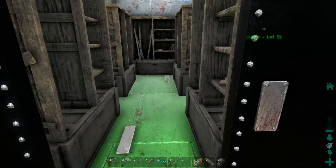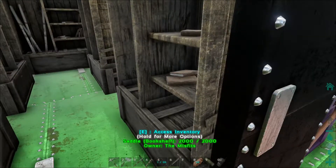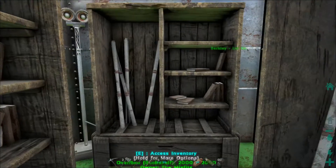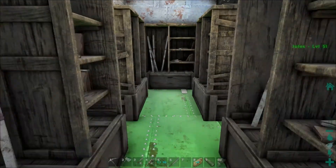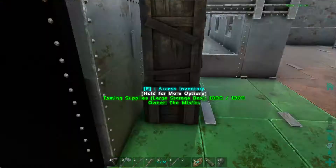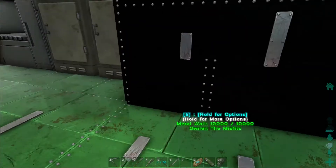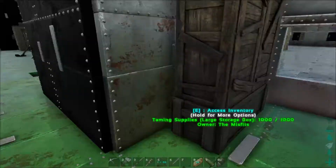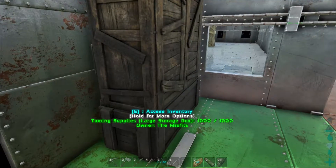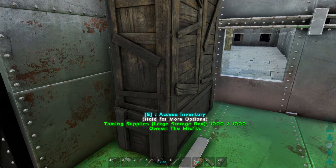In the back room here we have our storage space: tools, weapons, and ammo; saddles, armor, and structures. The back section is for blueprints — all of those storage boxes are for blueprints, not for actual items. The actual items are stored in various other places. By the stables we have our taming supplies: saddles that we're about to use, narcotics, that sort of thing.